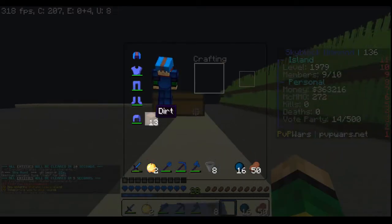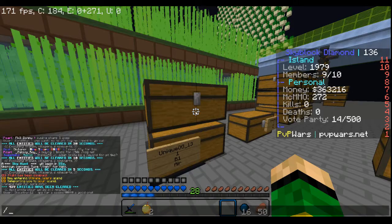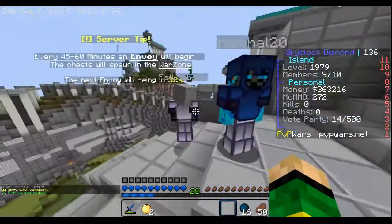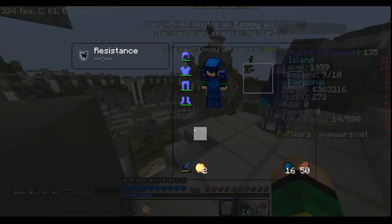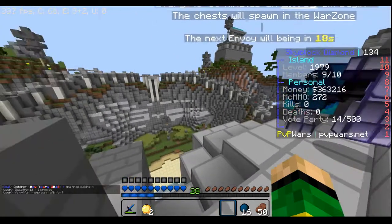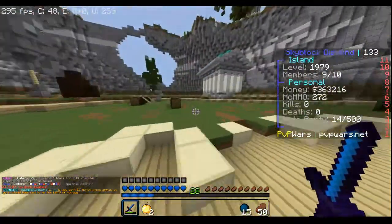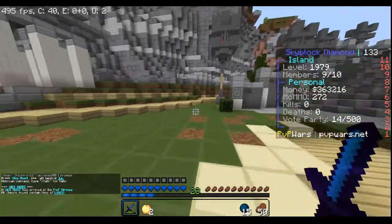Envoy is about to happen, so let me get my gear on. I have a nice sword — Parallel Penetrate IV and Freeze I, so I can freeze opponents and basically one-shot them since most people here are just in iron. I want to position so I have a lot of room to see the chests. The envoy is about to happen any second.